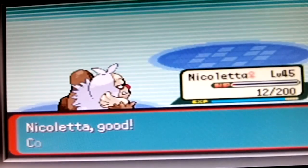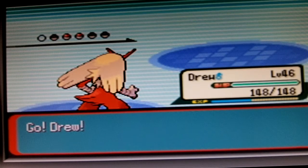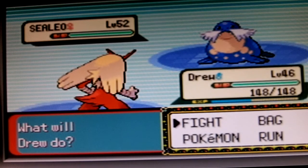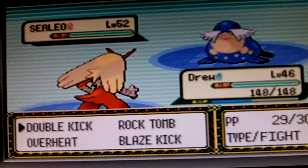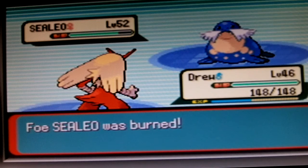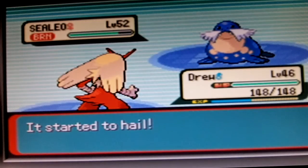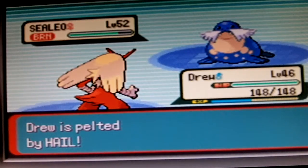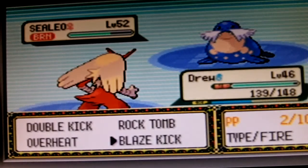Yeah, that's basically Glacia's team — it's just Seelios. Like, two Seelios, a Glalie, and one Walrein — like, two Glalies. So we're gonna do a Blaze Kick here. It has a higher defense. And it has started to hail — pelting me with hail. Sealeo's hurt by the burn. Feel the burn!